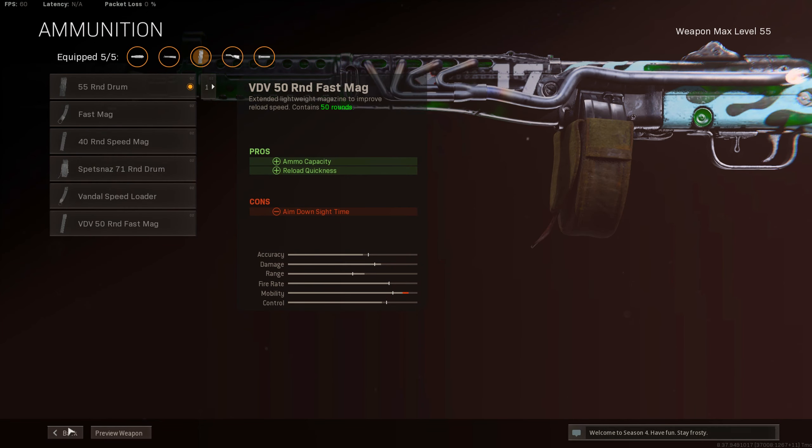I really like the 45-round speed mag — not just the 45-round mag. It doesn't hurt your ADS too much, maybe a frame or two. And the Spitnaz grip to help even more with recoil control. This gun doesn't really have any horizontal recoil at all, which is great. It's literally all vertical recoil, so if you master that, you'll beam people really quickly. It has one of the fastest time-to-kills in the game.